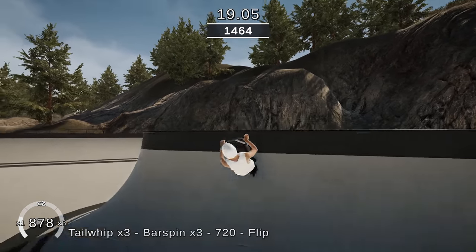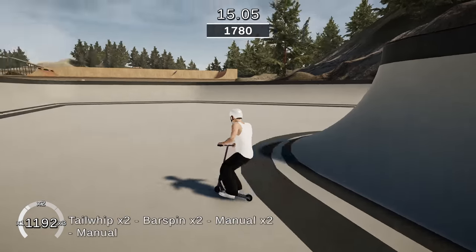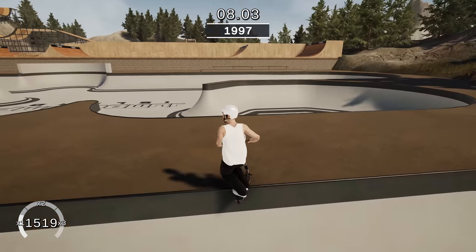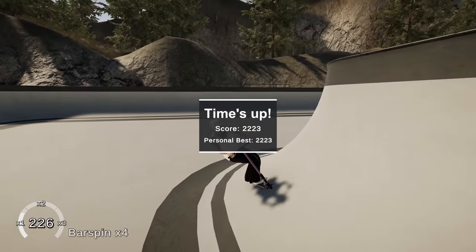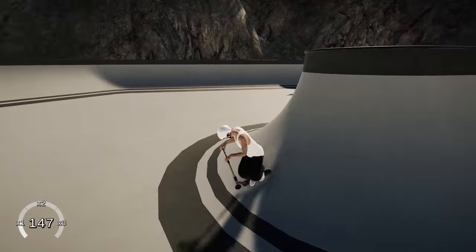I wanna get a 1000-point combo. We did that - that was easy. Interesting. Let's see what this multiplier is. Oh no, wait - that minute went by so fast, it's already done. Time's up. I think I did that completely wrong. It looks like I just needed to get one. We just teleported again.